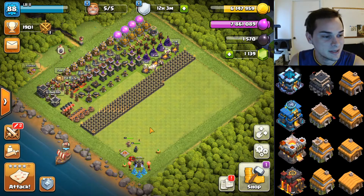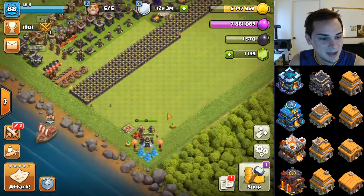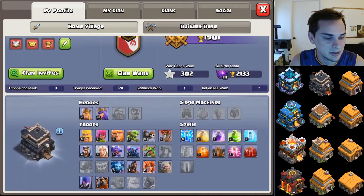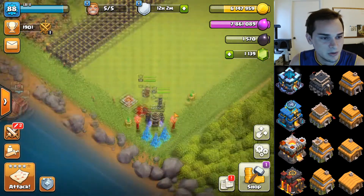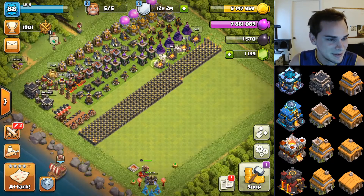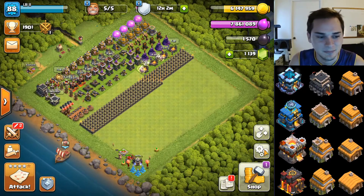Now we've got one of our closest accounts to max — the town hall 9. This town hall 9 is completely maxed out besides heroes and the laboratory. I only have a few more dark elixir troops and spells left — I think it's valkyries, golems, and some dark elixir spells. All regular troops are maxed. Heroes need nine more levels on the king and eight more on the queen. We finished the walls, which took forever. Funny that my walls on the 9 look ten times better than on my town hall 10. I'd give it about two months.